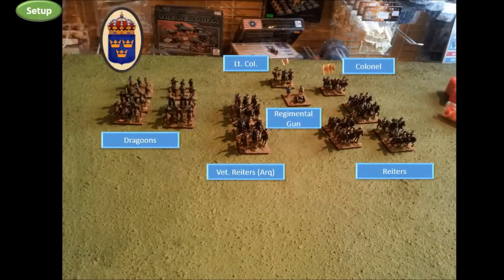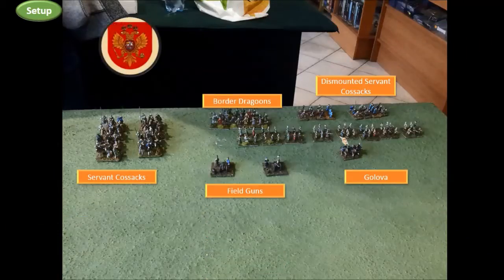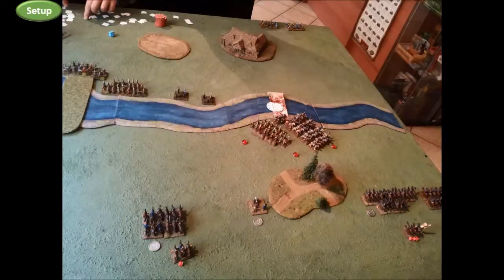The Swedish force with the arquebus-armed veterans being my best unit, and the Muscovite force with its ranks upon ranks of untrained infantry — some of which even brandish scary pointed sticks. This is the river we'll be fighting over. After setting up, there are two crossing points: a ford and a bridge, which are the only ways for troops to get across. The bridge is the objective of the scenario, and it is this area that we will be fighting for.